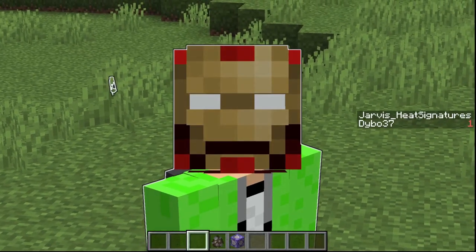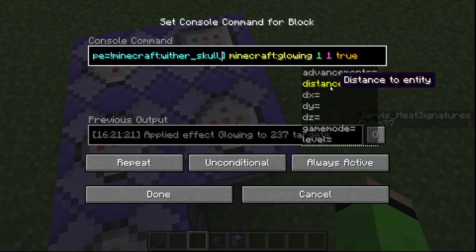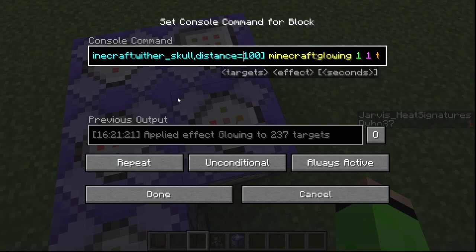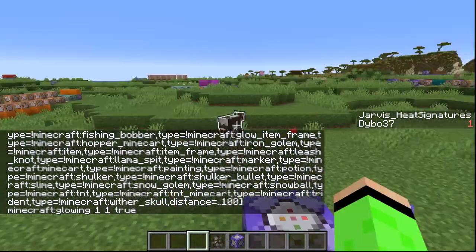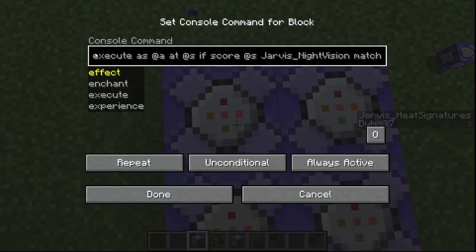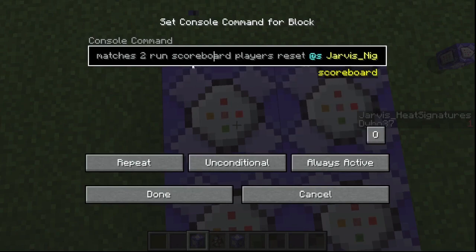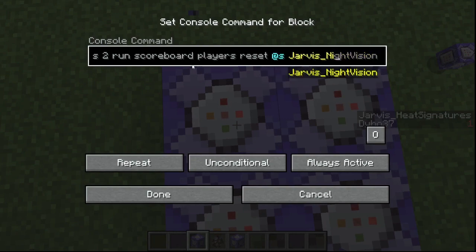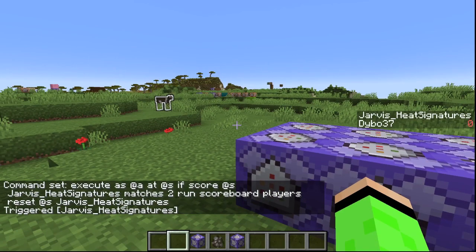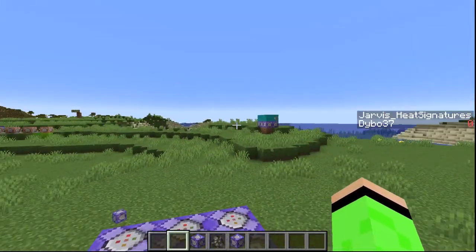That enderman reminded me: it needs to work within a distance of about a hundred blocks. The enderman is gone but the cow is still visible. I've copied the reset command block: execute as at-a if score Jarvis_heat_signatures matches two, run scoreboard reset Jarvis_heat_signatures. So now I can toggle off all the glowing — that is really cool and actually simple. I thought the glowing part would be really hard but it wasn't.